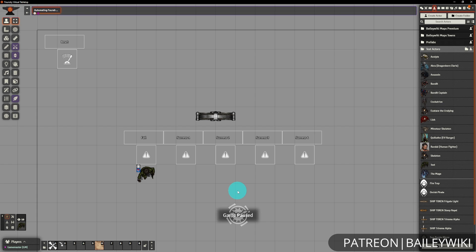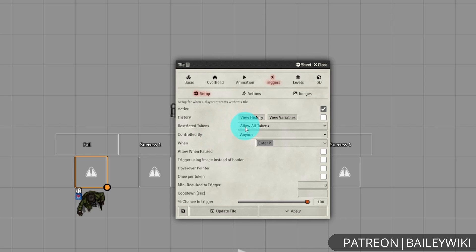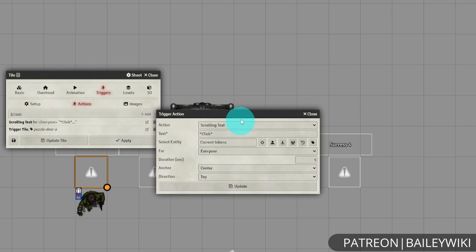Now that we've taken a look at the basic flow, let's dive into the tiles. There are five separate tiles and they all look very similar. If we go to our triggers, these are going to trigger just on enter. You could change these to be click tiles with a hover-over pointer, or on exit or movement — there's a variety of different ways you could handle this — but the basics are we're going to use an enter action. Our actions are super simple: we're just using a scrolling text action that has that click. You could also add a play sound if you want to, though using a lot of play sounds can get a little tiresome on the ears.